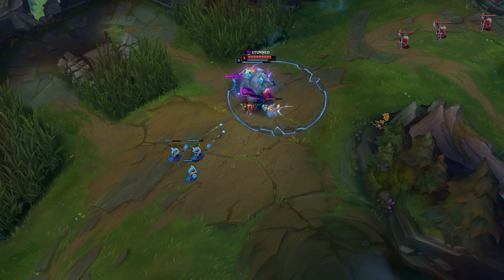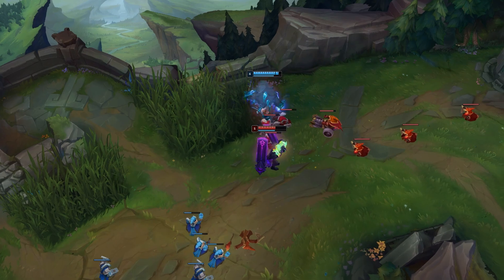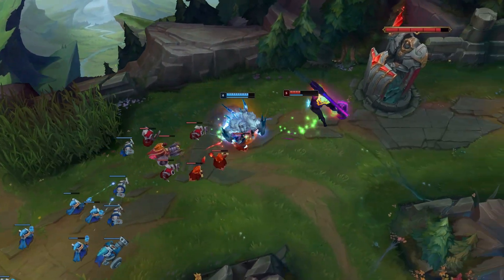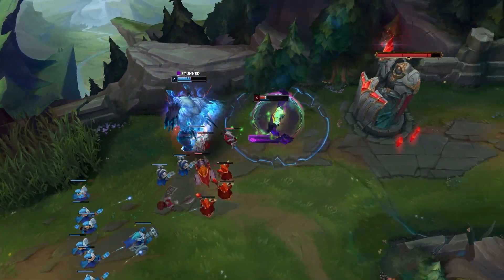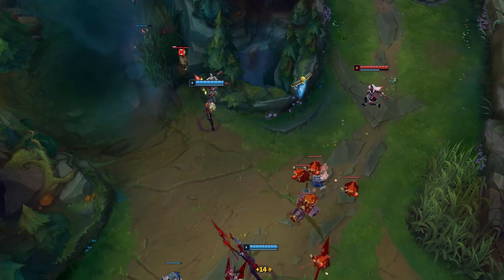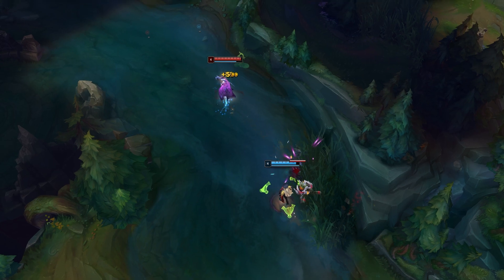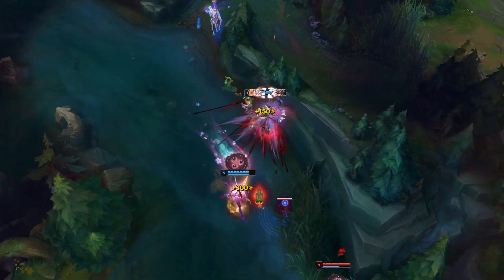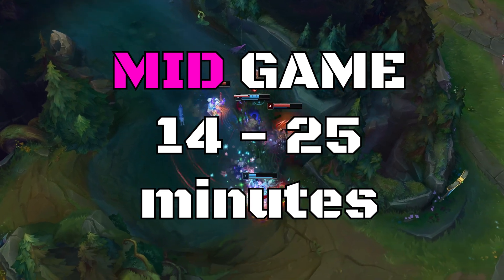I like the vision ping on mouse button 3, which is when I press down on my scroll wheel. This gives you an 'enemy has vision here' ping that I barely see anyone use in lower elos and even mid elo. This ping is very clear — they have vision here. It's important when it comes to big objectives like dragon, herald, and baron, or when you want to create a choke point. If they can't see anything, then they don't know what's coming — there could be a Malphite, Wukong, Yasuo wombo combo on the way. So denying vision is the goal of the game once you are in mid game.